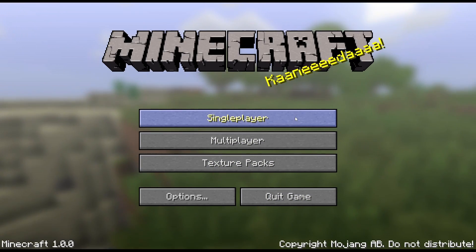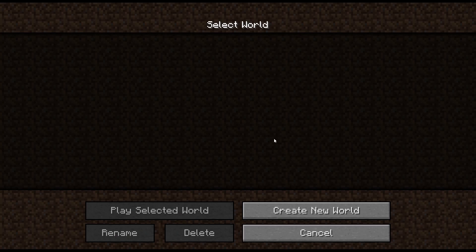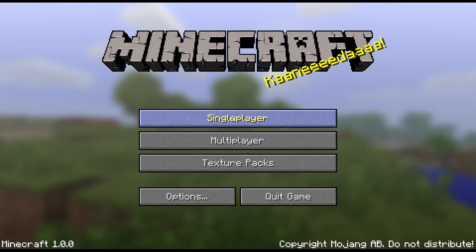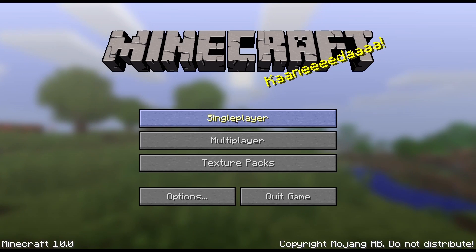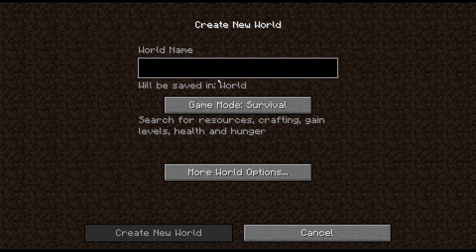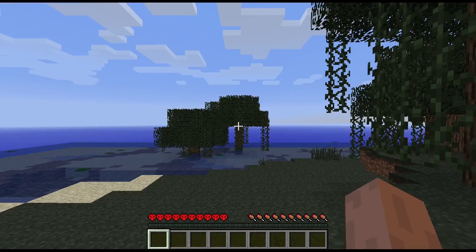Hey it's Vida and welcome back to another video. Today we're going to be trying something a little different. I'm going to do a challenge to see how difficult 1.0 Minecraft actually is. I'm going to try and get diamonds, because people always say how much easier it is to get diamonds in the new versions. So I'm going to see if that's true in the original version. We'll do hardcore — why not. I'll see if I can get diamonds or if I die first.